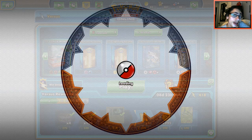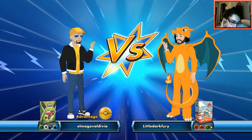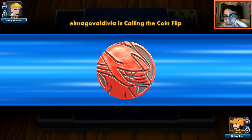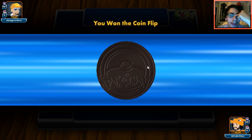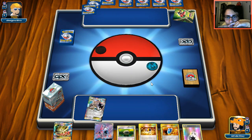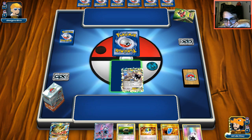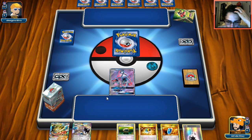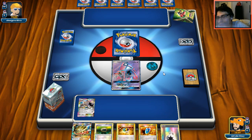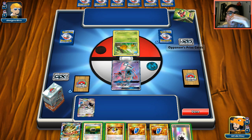Second match — we're playing against someone with lots of types: grass, colorless, and he's got a Bulu deckbox. Looks like a Vespaquen deck, possibly also running Flareon or Zoroark. We get a Lele start again. We have Computer Search in hand, and we're going to work with what we've got.